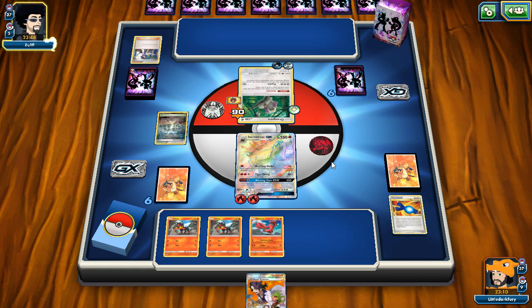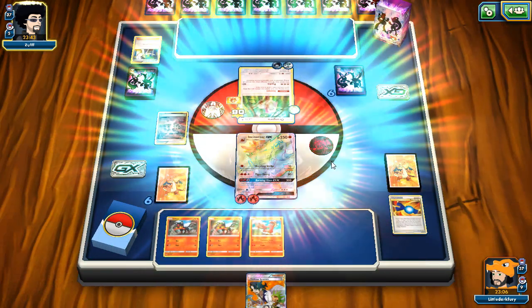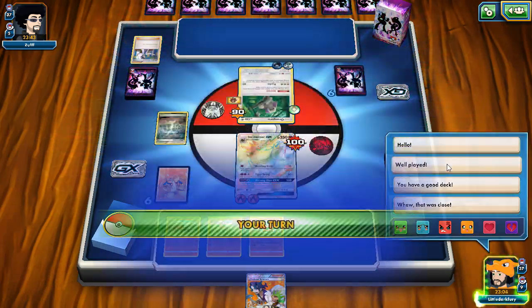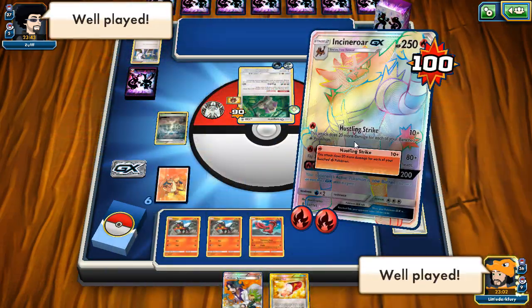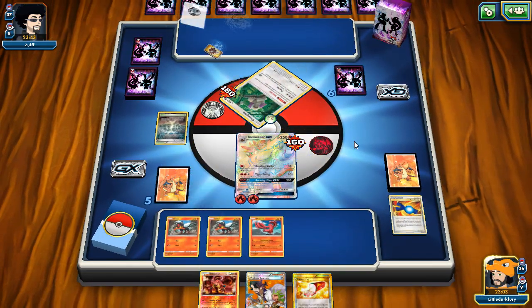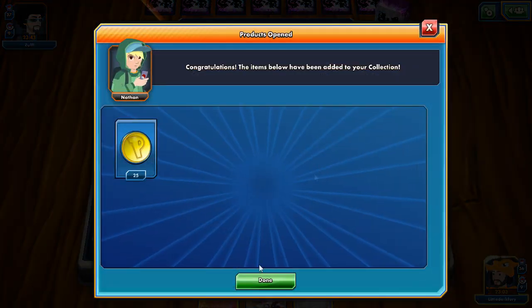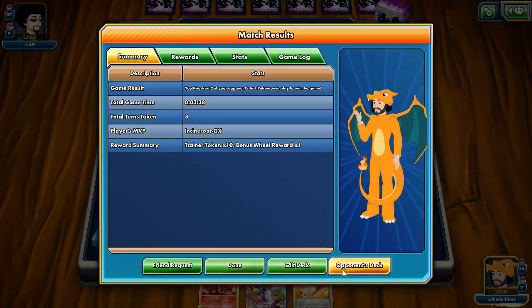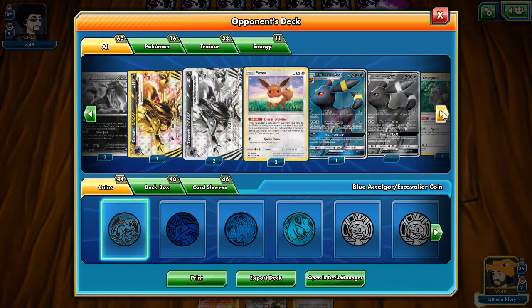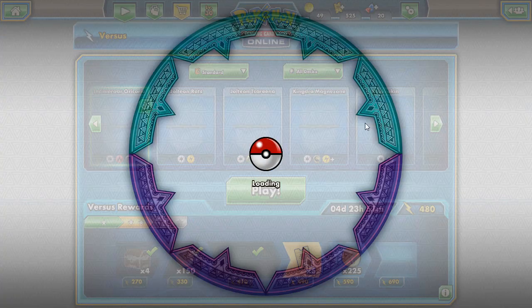Incineroar takes out the active Pokemon with Hustling Strike and opponent gets a prize. My opponent hits me with Psychic for 100 — not the most eventful game, but we take the win with Hustling Strike. We earn 25 coins. Looking at his deck — it was Umbreon Zoroark. He didn't get much going unfortunately, and Zoroark could have been threatening since we fill our bench. That wraps up the Incineroar GX video — hope you enjoyed!